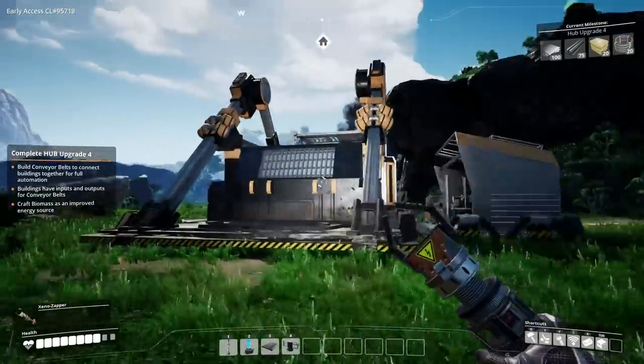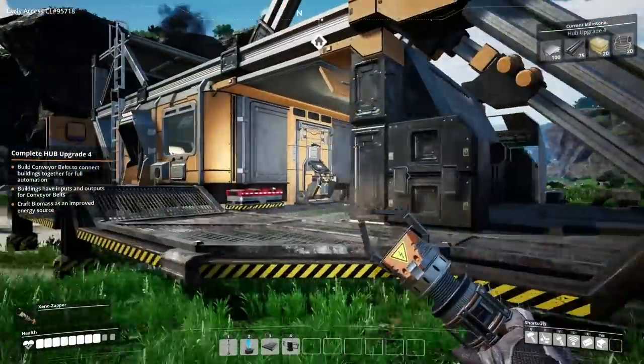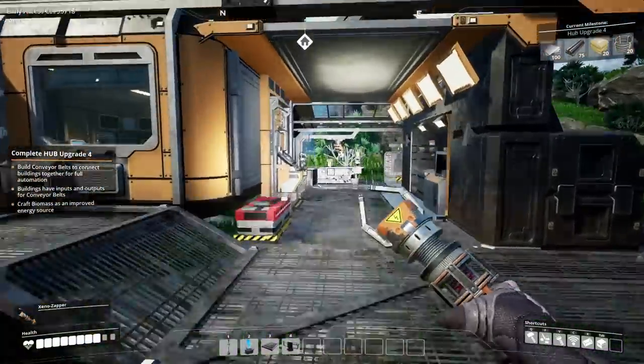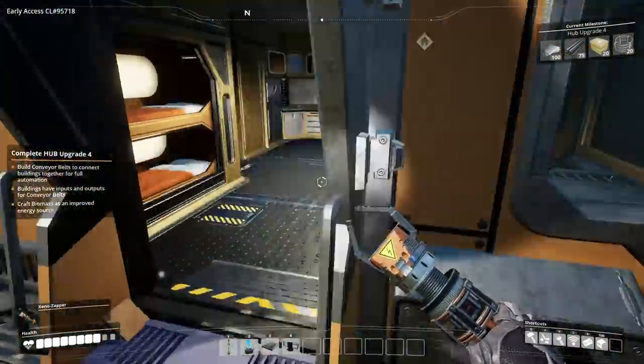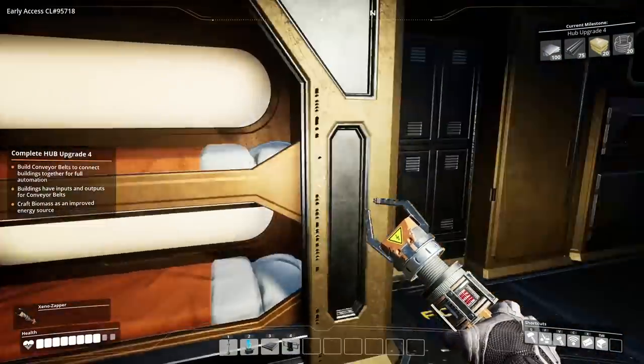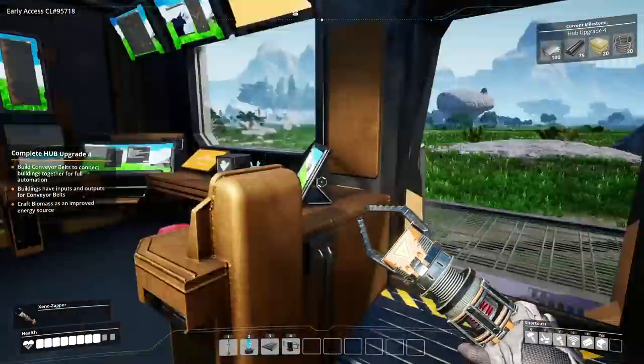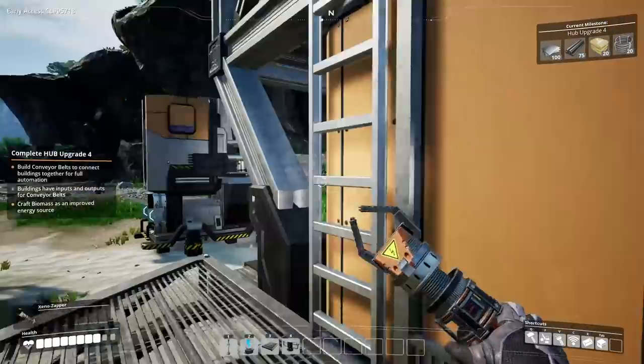We were just going through the tiers and building up this base. The more that we complete missions for this company that we work for — Fix It — the more upgraded the base gets. So this little room in here, for example, now has beds, it now has a toilet, it's got a metal box — I don't know what that's for — but it's got loads of different stuff.